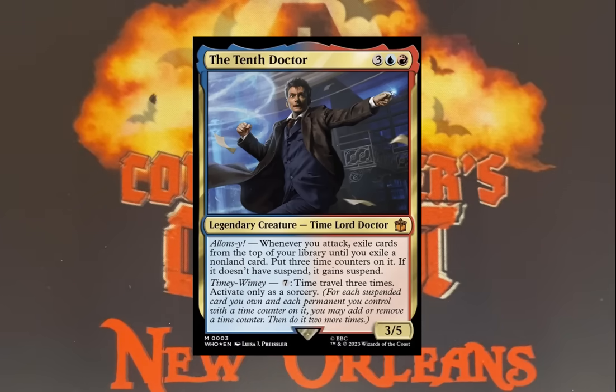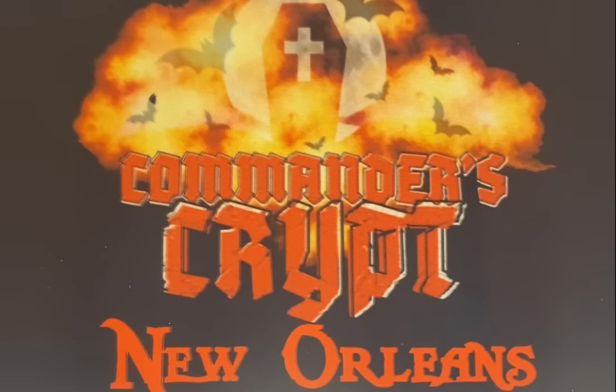It's whenever a creature attacks — it doesn't have to be the Doctor, it could be anything else. Whenever you attack, exile cards from the top of your library and exile a non-land card. If you have deck manipulation you could put something like Omniscience or Utvara Hellkite up there. You can keep doing it every turn, and these suspend counters will tick off, and you are going to be running away with the game.